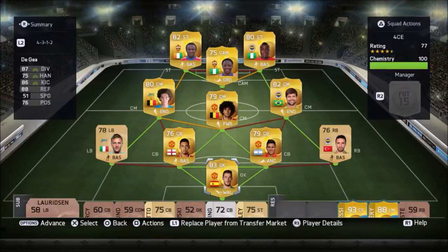In centre mid, my first centre mid is Fellaini — he gets good links, is really solid and strong, and carries the team. My other centre mids are Witzel and Diego. Diego is so creative and provides well for the two strikers, and Witzel supports Fellaini in the defensive role.